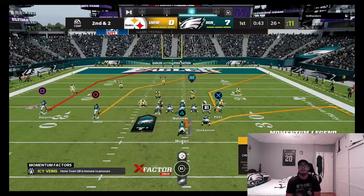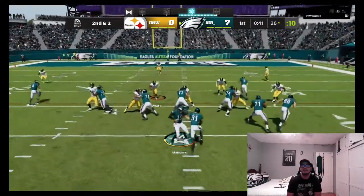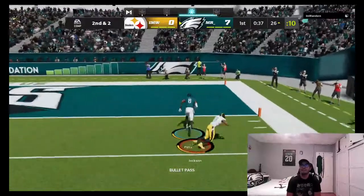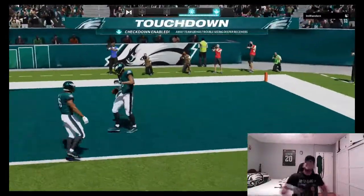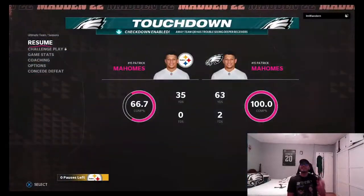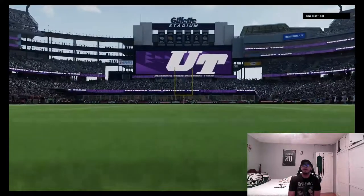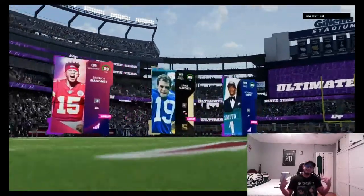We go with a little play action post shot — Kyle Pitts jumps up and gets the ball for his second touchdown of the game! That's what I'm talking about! And that's going to be GG for our opponent — he's had enough. We're going to jump into another game because that one was just too short.